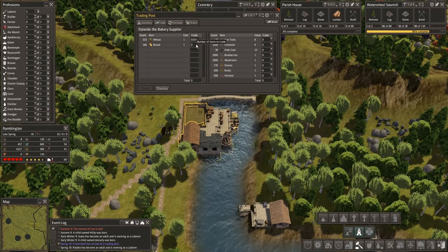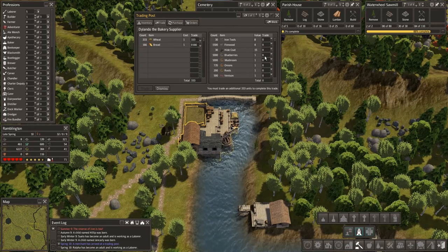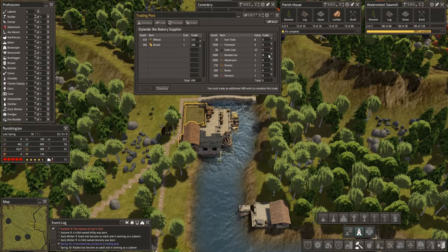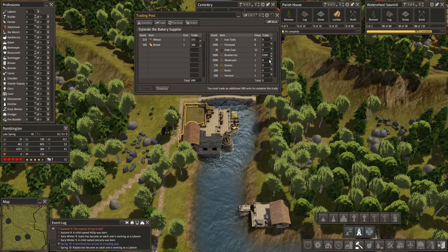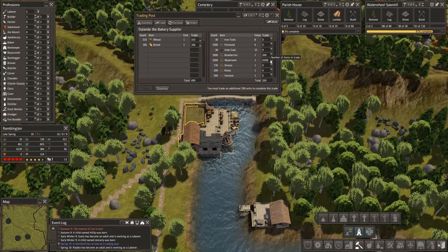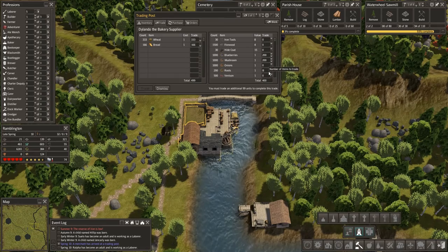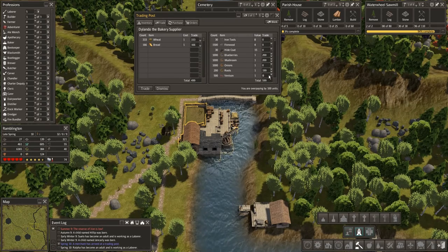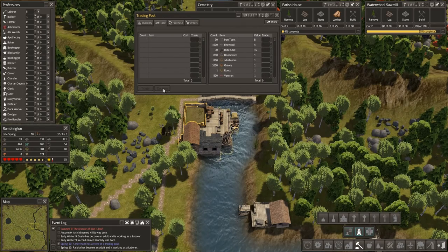Yeah, we'll do that. 3-3-3 and 1-6-6. So that's going to come out of our blueberry count. We'll do 200 there. Mushrooms, 200. And roots, 199. So we're happy. Trade, dismiss.